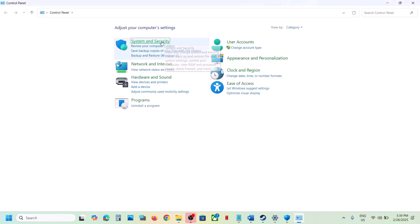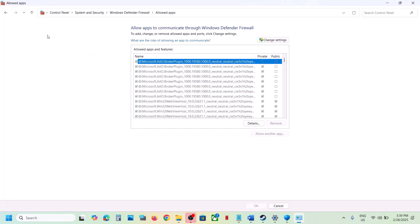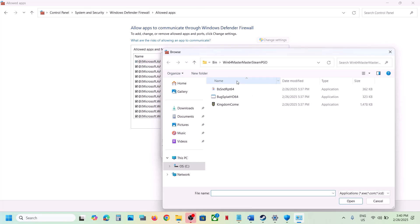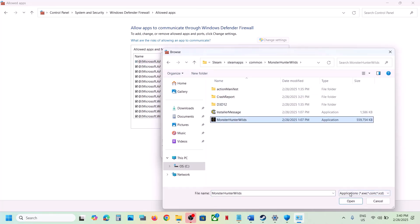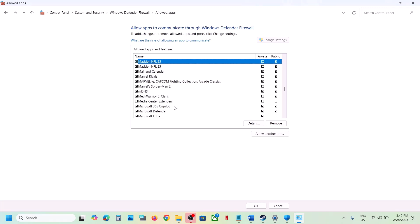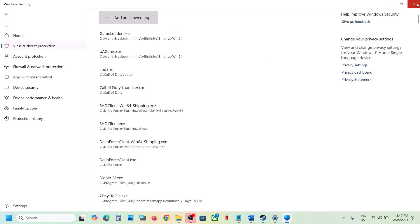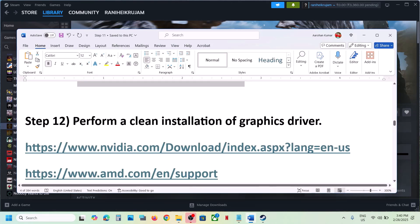Once the game is added, type 'Control Panel' in the Windows search box, go to Control Panel > System and Security > Windows Defender Firewall. Click 'Allow an app or feature through Windows Defender Firewall', click 'Change settings', then 'Allow another app', click Browse, go to the game installation folder, select the EXE file, click Open, then click Add. Once the game is added, launch the game and check.